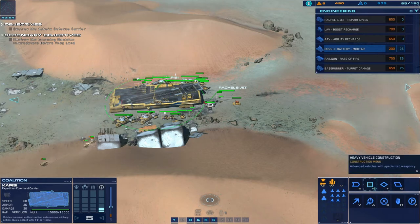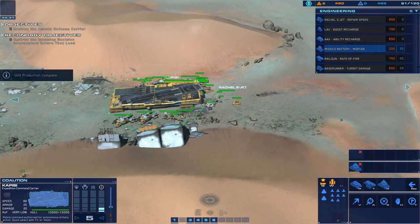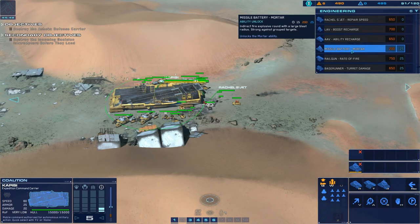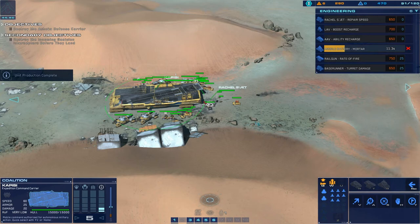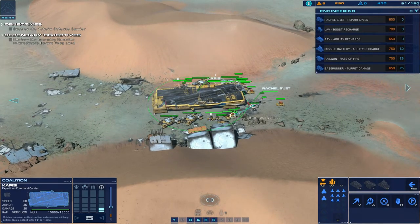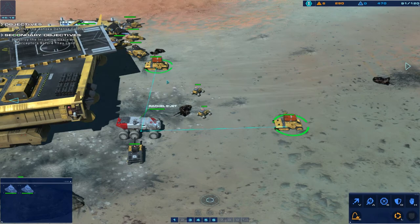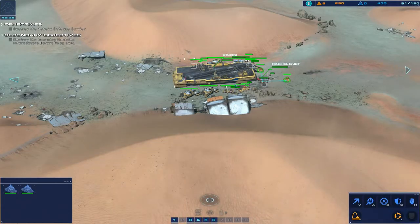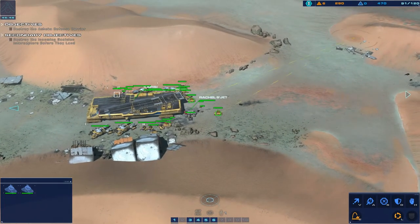So this last resource deposit is not guarded either - that's the last of the resources, and then we cannot get any more resources at all on this map. Research completed, so now we'll build these missile batteries - missile equipped anti-air vehicles, strong against air targets. They should fly right over us to get to the Ashoka. Now we have enough - let's build one more missile battery, actually we can build two more. We can upgrade it with a mortar - indirect fire explosive round with blast radius, strong against group targets. Let's build that upgrade.